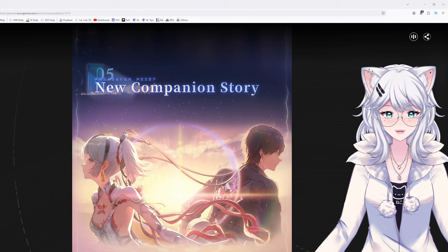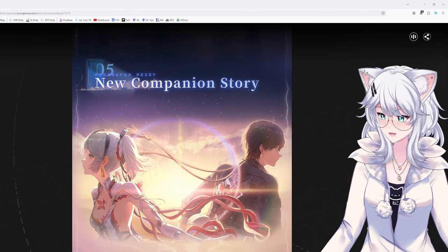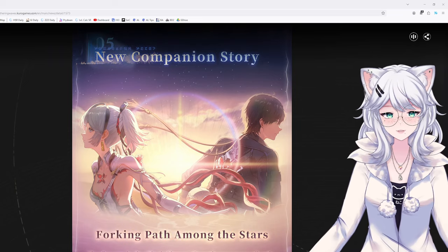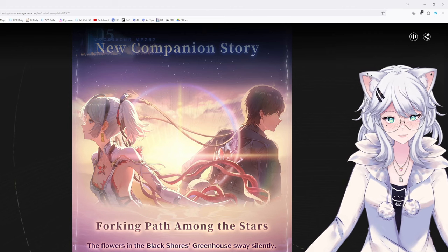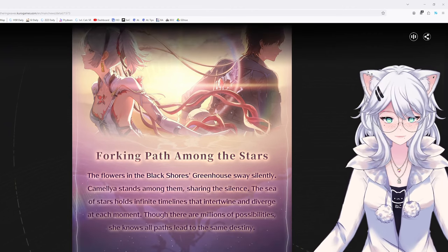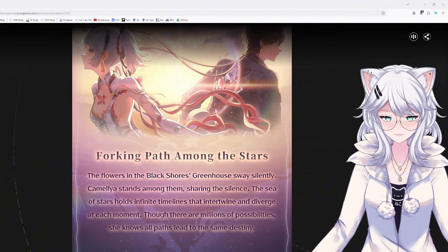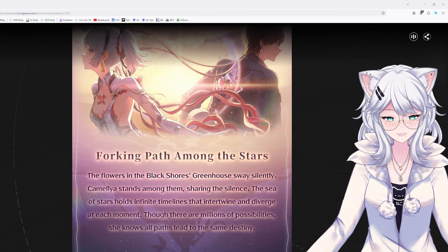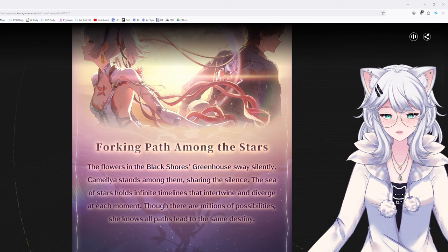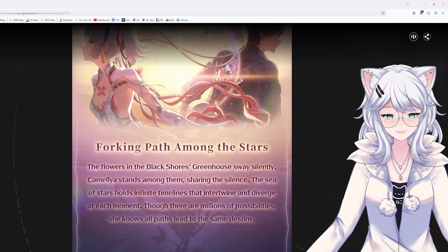We're getting a new companion story tied to Camellia — I haven't done Anchor's yet but I gotta do that. The companion story is called 'The Forking Path Among the Stars': the flowers in the Black Shore's greenhouse sway silently, Camellia stands among them sharing the silence. The sea of stars holds infinite timelines that intertwine and diverge at each moment. Though there are millions of possibilities, she knows all paths lead to the same destiny. Very interesting.